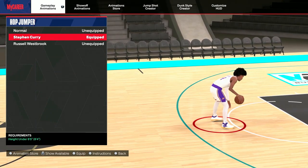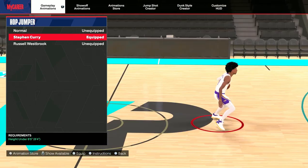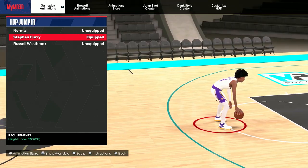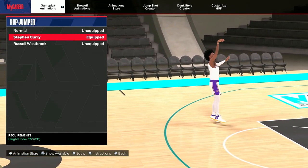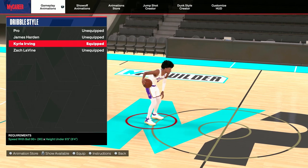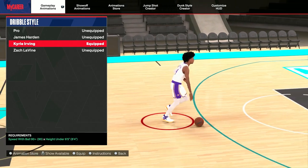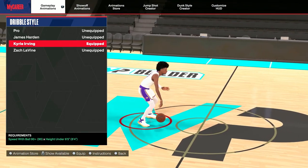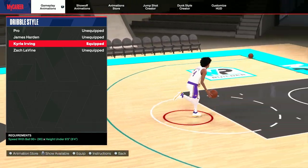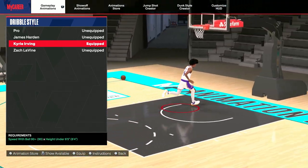How I'm gonna start off is with the hop jumper. This hop jumper is actually a part of my dribble moves because I have used it. For the hop jumper, I used Steph Curry — it actually creates space. I can take a 17 with the old hop jumper, but you have to be 6'5 or under to have this. Now, getting into the real playmaking moves, starting off, you need a 90 speed with ball, and it has to be under the height of 6'5 to have Kyrie Irving's dribble style. I tried every other one and I didn't like it.